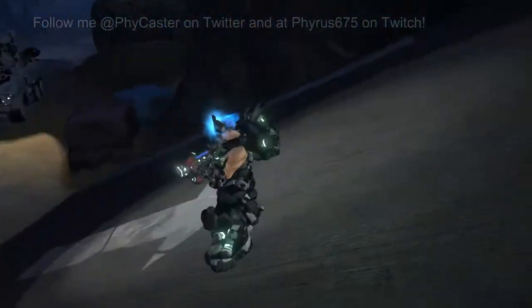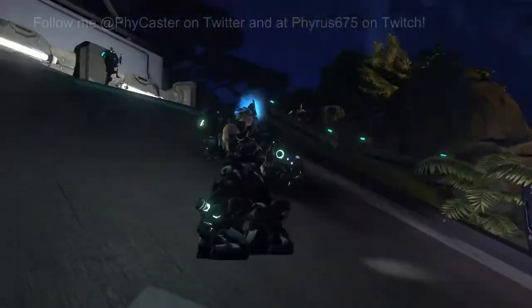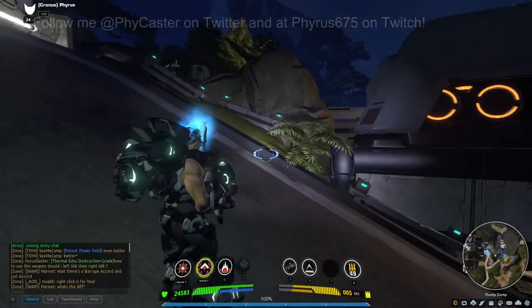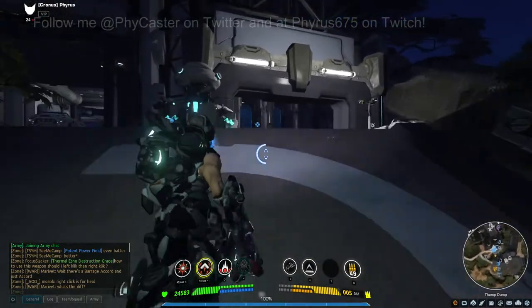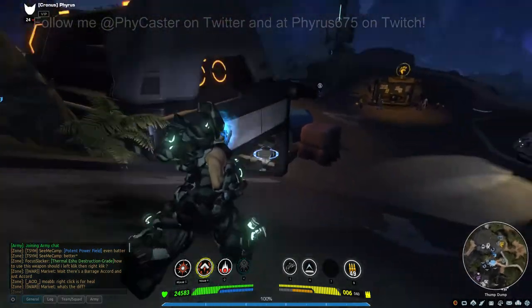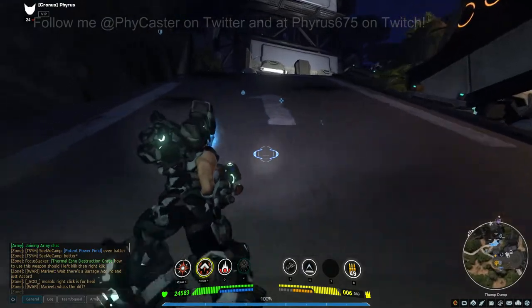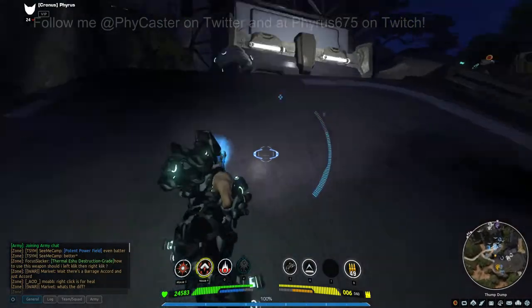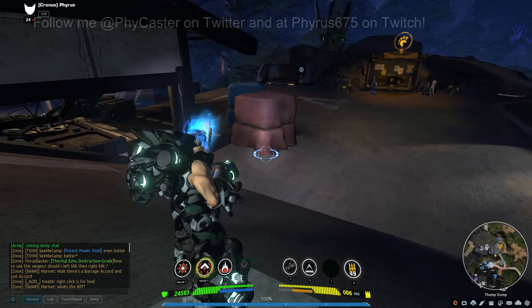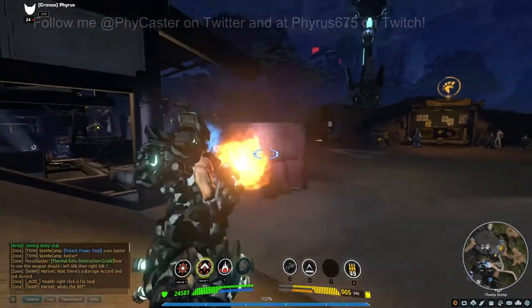It looks kind of neat. I haven't tested it because I'm level 40 and this is a level 10 gun, so I couldn't even tell you relatively how much damage it would do. But I'm guessing since it's special, it probably does average, comparable, or better damage than a normal weapon. Just remember that the Accord plasma cannon has a shotgun effect that ricochets as its normal secondary fire.